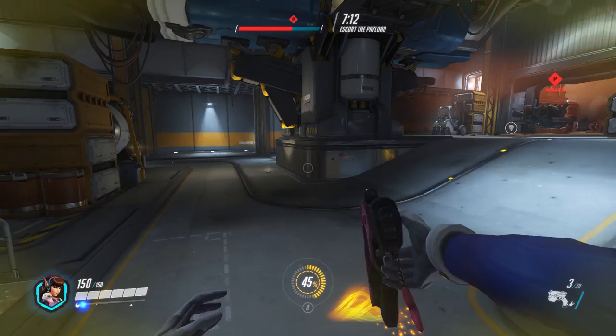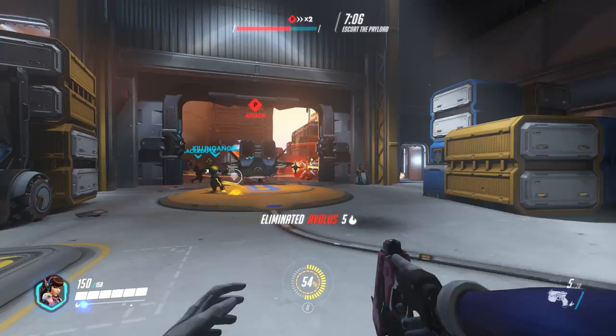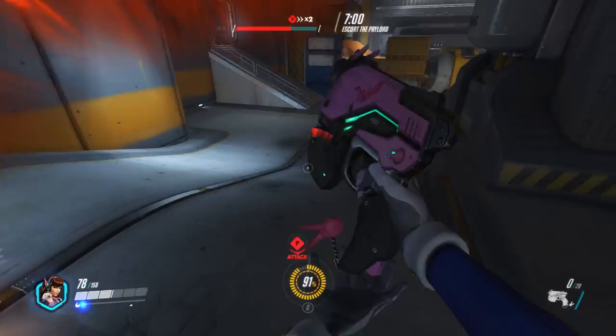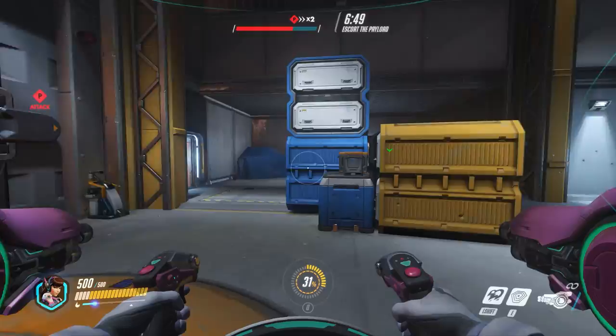That is Tracer — she doesn't have a mech, running around trying to kill me. I got healed by Lucio, but Tracer comes back behind me. Tracer's got the jump on me. I'm turning around, I've got a melee attack on her — I've killed her. Maybe if she had slightly better aim she would have taken me out, but that just shows you how powerful D.Va is. You can fight Tracer when you're not even in your mech. It's ridiculous.